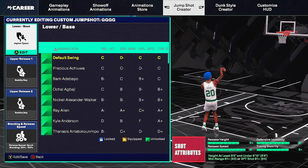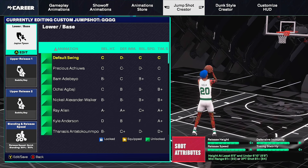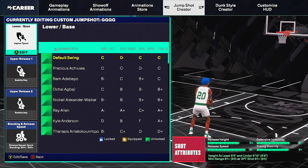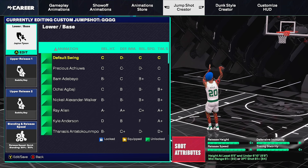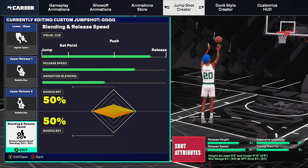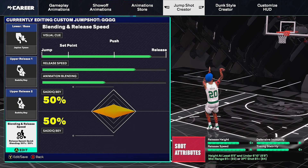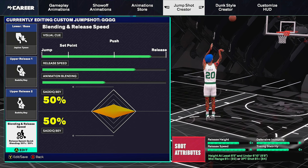For tall guards — six-five to six-ten — jump shot number one is the Jaylen Tyson base, which I've been using all year. I dropped a short on this with about 200K views. It's essentially a mix of Patty Mills and Tracy McGrady. Upper release one and two are both Saddiq Bey — the best upper release for tall guards, makes your jump shot faster and more consistent. Visual cue is push and release, release speed three bars, animation blending 50/50. All you need is an 81 mid-range or 81 three-pointer.